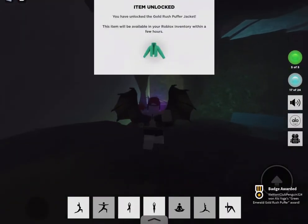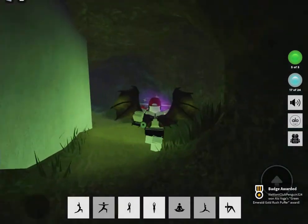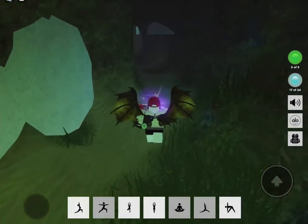This is our last one, and there we go — item unlocked! You've unlocked the Gold Rush Puffer Jacket. This item will be available in your inventory in the next few hours.